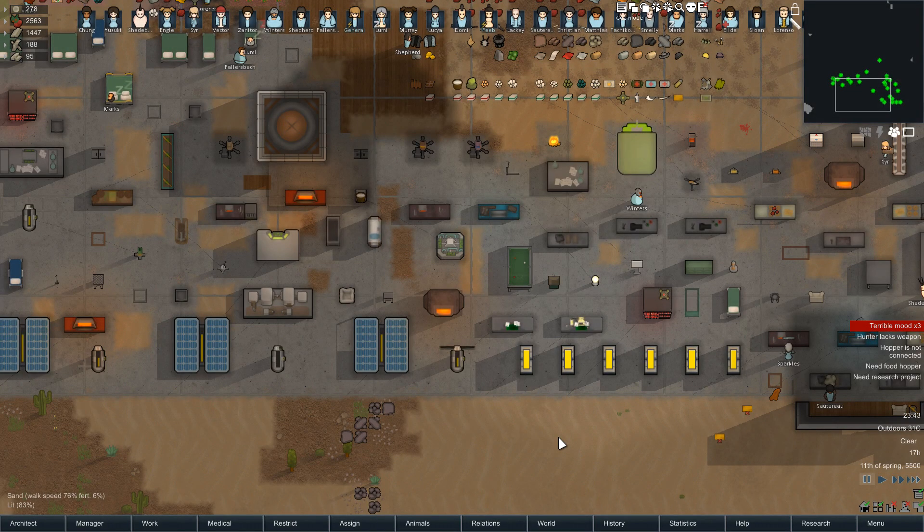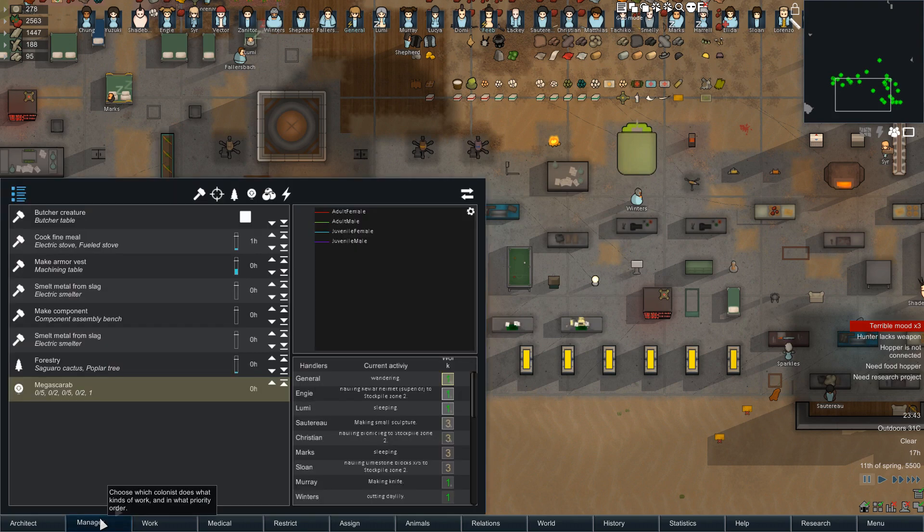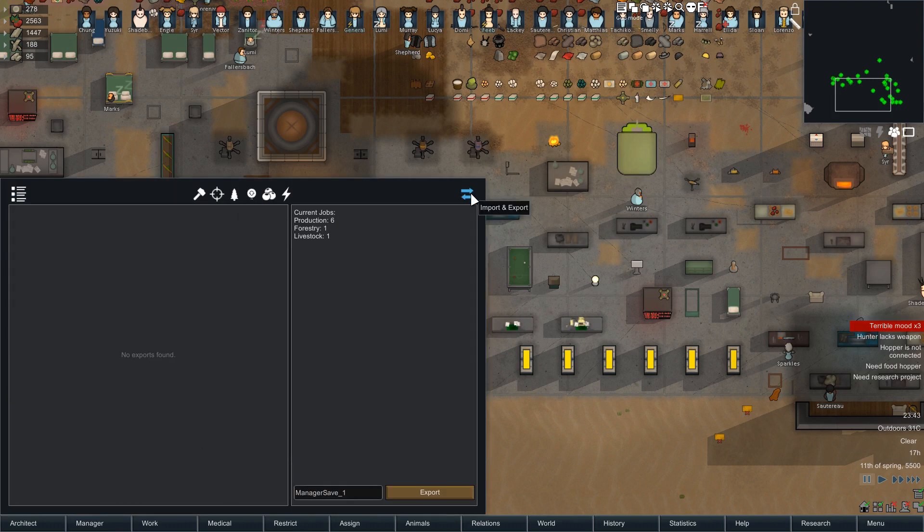Hello, I'm Fluffy and this is the final tab of the Colony Manager mod — this is the Import and Export tab.